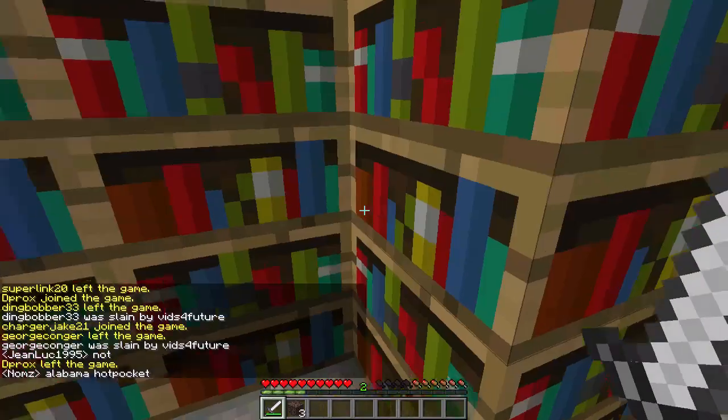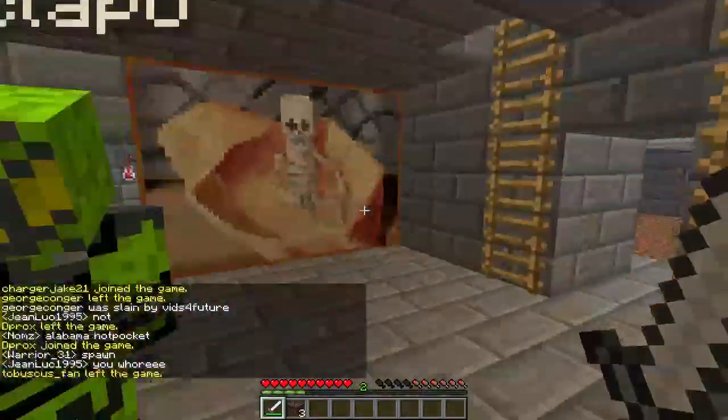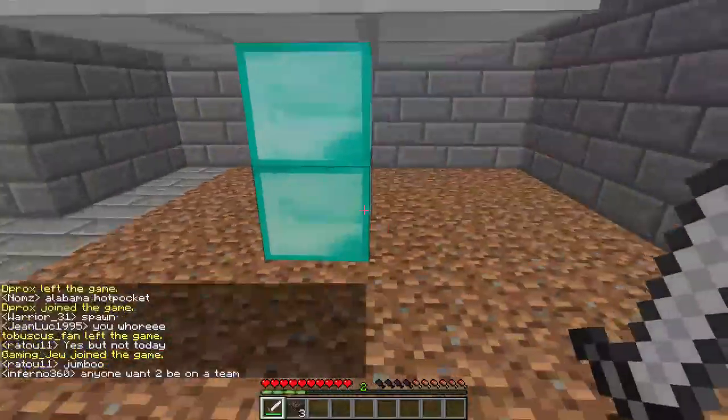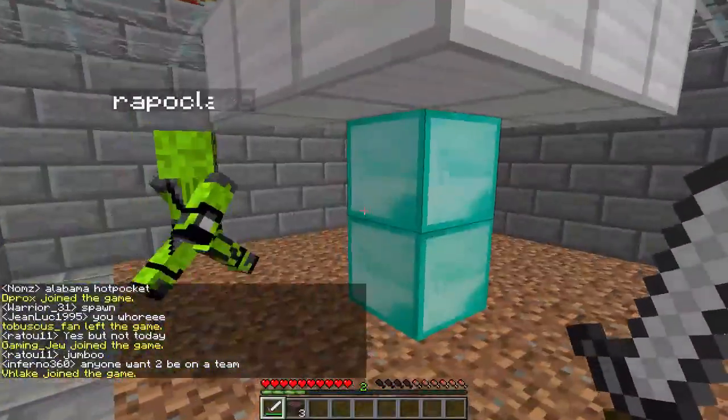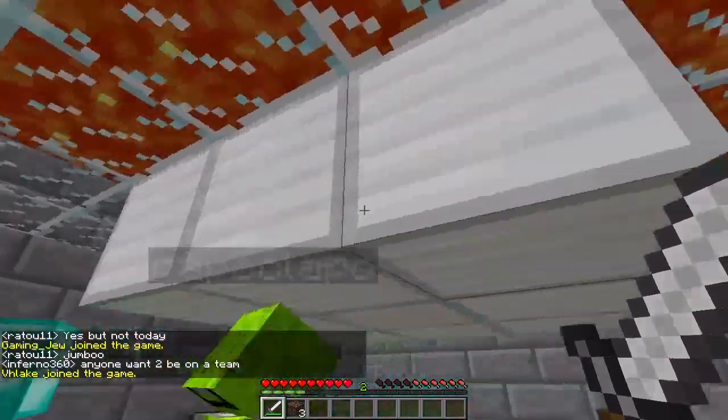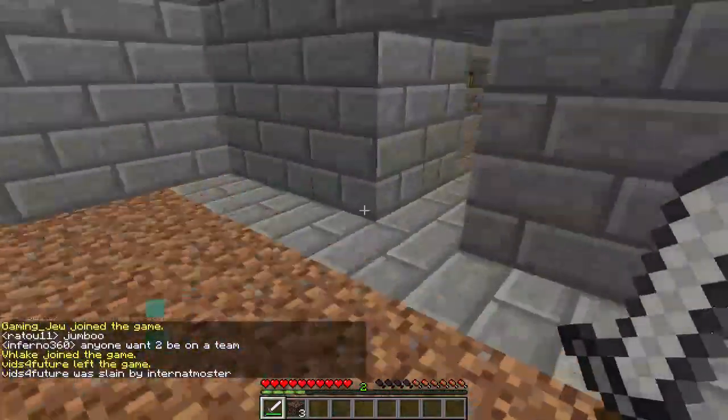Now we go to the enchantment room which is completely finished. As you can see all the bookshelves are up. We have this painting here, and in our garden we have a diamond tree with iron leaves. This is insane.